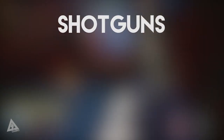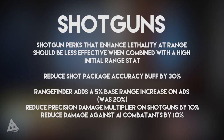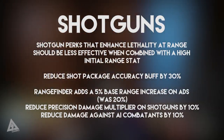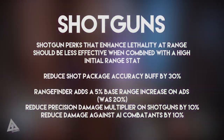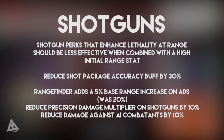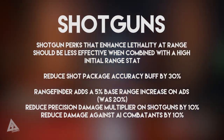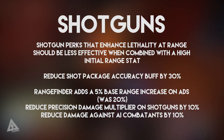Moving over to shotguns — shotgun perks that enhance lethality at range should be less effective when combined with a higher initial range stat. The shot package accuracy buff is going to be reduced by 30%. Rangefinder will now add a 5% base range increase on aim down sights, as opposed to the previous 20%. The precision damage multiplier on shotguns will be reduced by 10%, and they are also going to reduce damage against AI combatants by 10%.